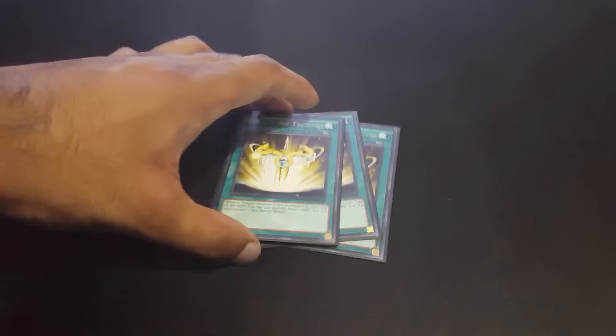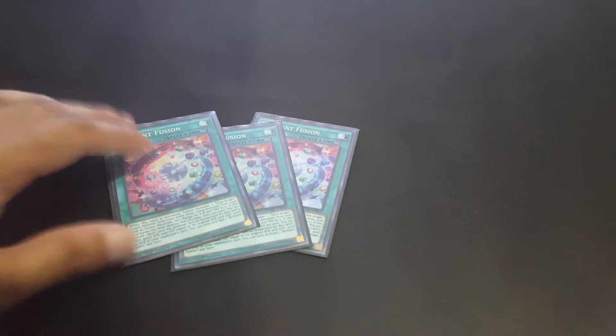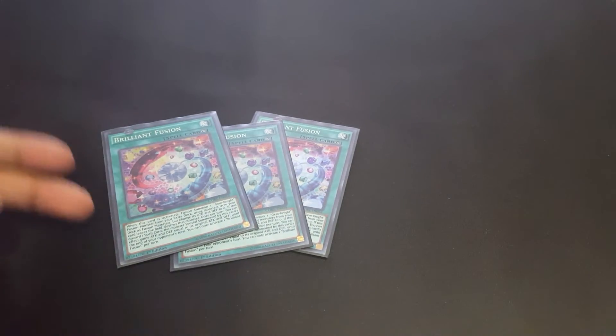Then we play three Mask Change for our Dark Law or Acid plays, and one Mask Change 2 so that we can bring out Masked Hero Dark Night. Pretty good. Then we play three Brilliant Fusion for our Seraphinite play, and because we want to see this card a lot, that's why we play three.